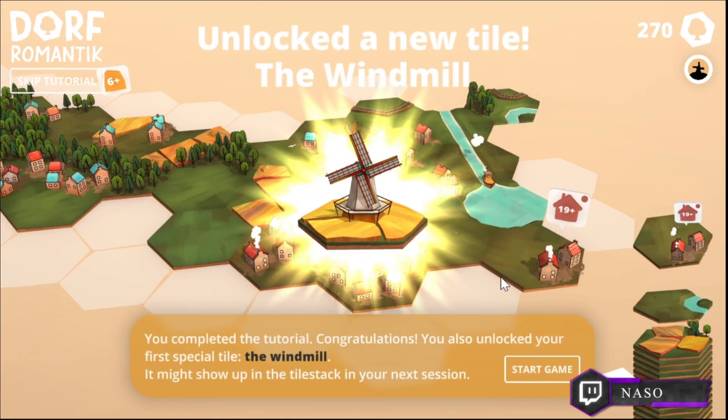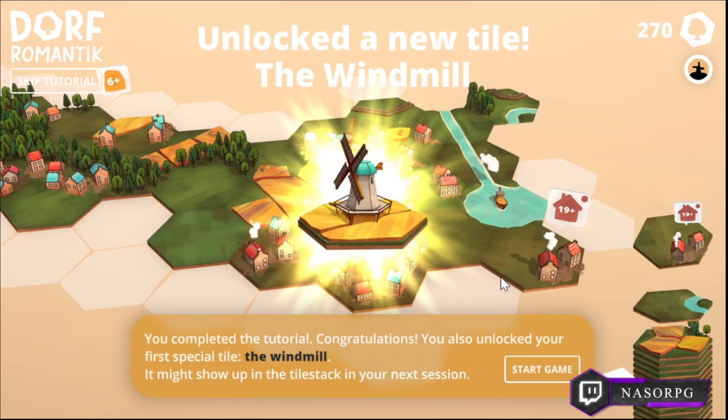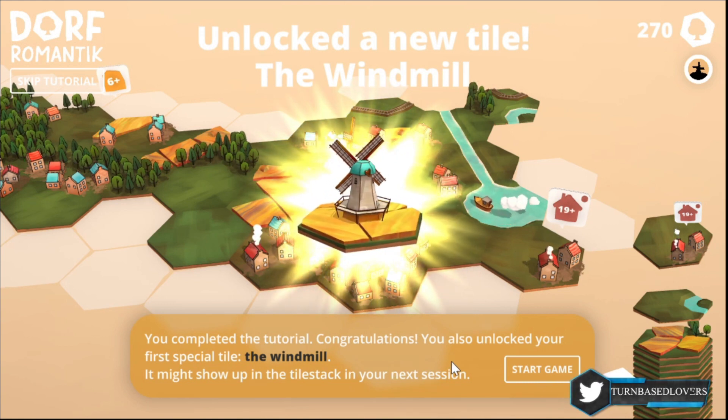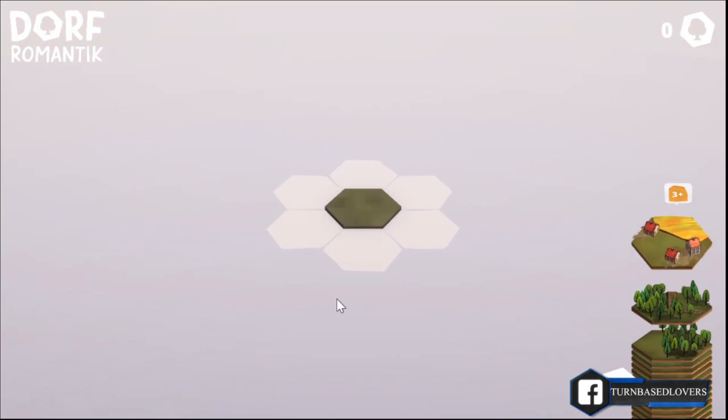Every time you place a tile, you gain points according to how well it fits to its neighbors' edges. Collect 200 points to complete the tutorial. Let's place some houses here — yes, a lot of points. Some river. You completed the tutorial — congratulations! You also unlocked your first special tile, the windmill. It might show up in the tile stack in your next session. You will unlock more of these during your gameplay. When you start a new game, you start from zero like this.